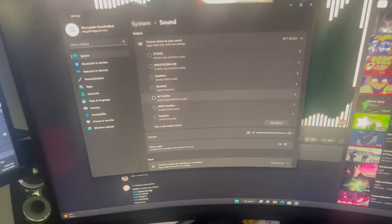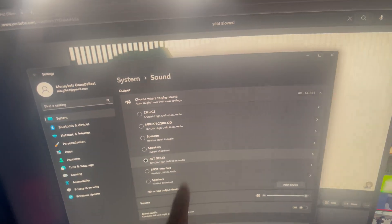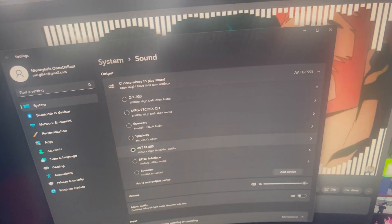I'm about to tell you because you're about to be searching for hours like I did. On your gaming PC, all you gotta do is make sure your sound input and output are set to your capture card. Just make sure you do it on the gaming PC and that's it.